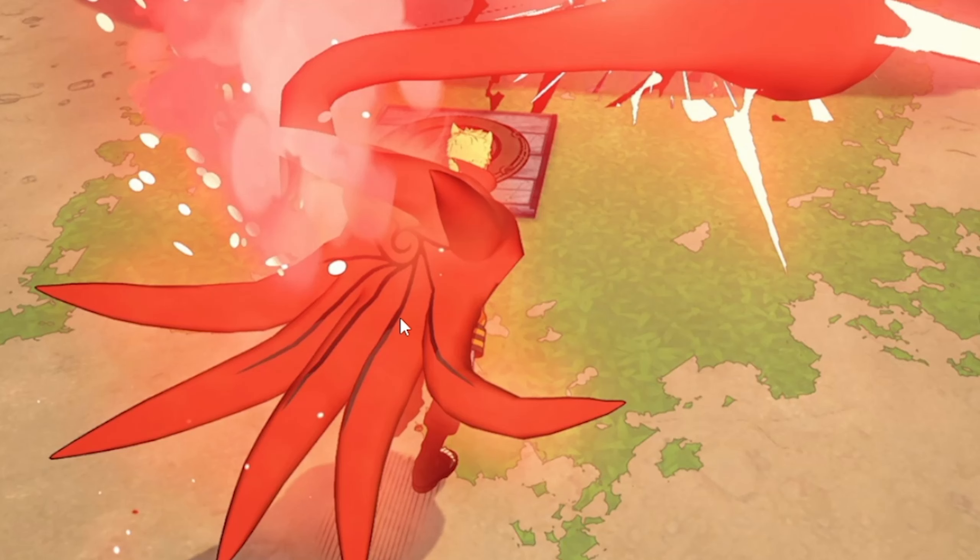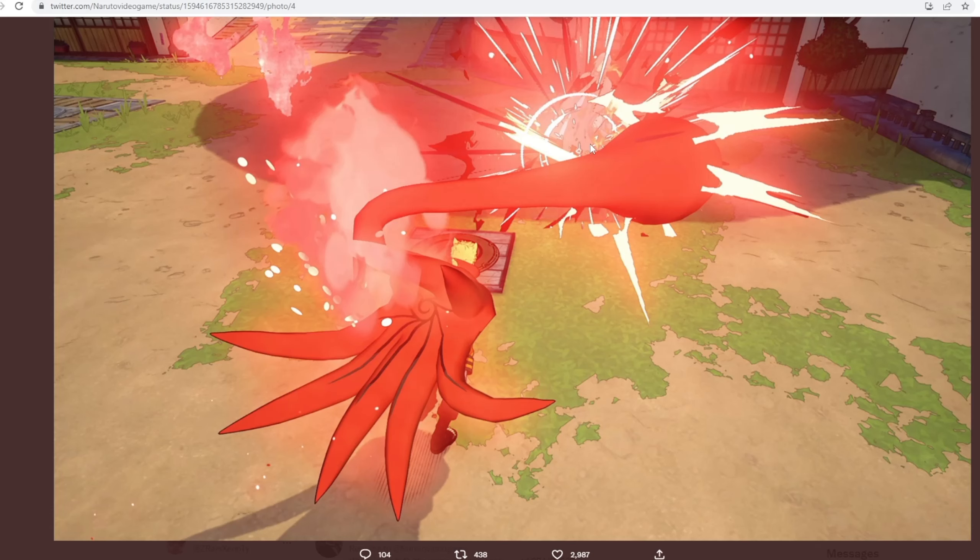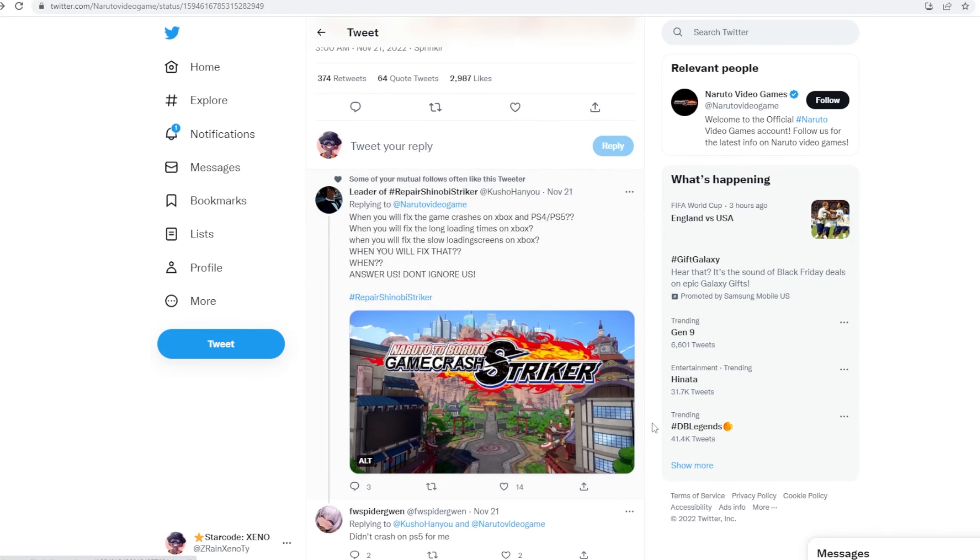We got this next one. One of his tails is doing something from Kurama — like Night of the Beast — and it looks like it's hitting somebody with a projectile.